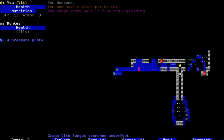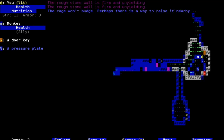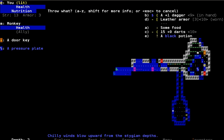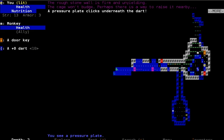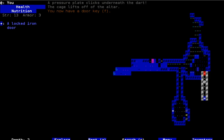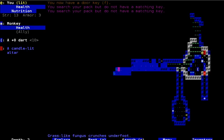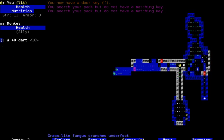Black potion — it's not so bad. Somebody told me in the comments that I could throw an item onto the pressure plate. Hey, it works! Cool, thanks for the tip. I don't have the matching key, so apparently there's another key on this floor. Still, that was pretty handy.